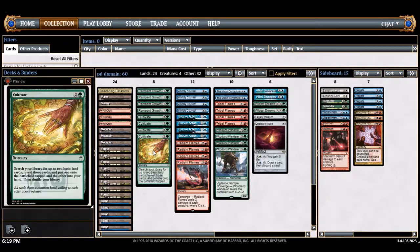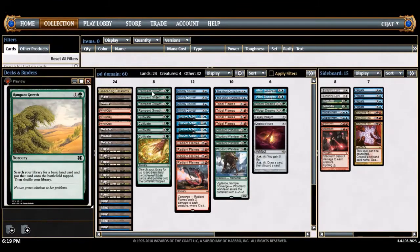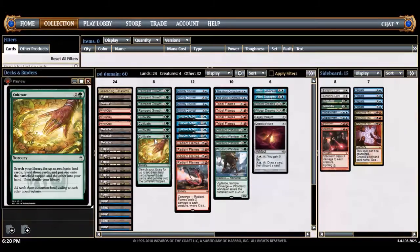Rampant growth and cultivate are the two best cards — you never cut these. Post-sideboard is difficult; there are so many cards you want. But I always come back to never cutting cultivate and never cutting rampant growth. You just need the early fixing to make the deck go. Rampant growth enables the best starts — a strong turn three in a lot of matchups. Cultivate tutors for the other two lands you don't have yet.